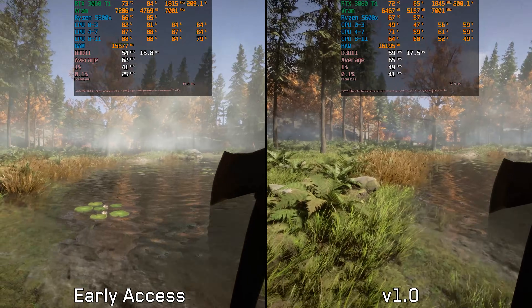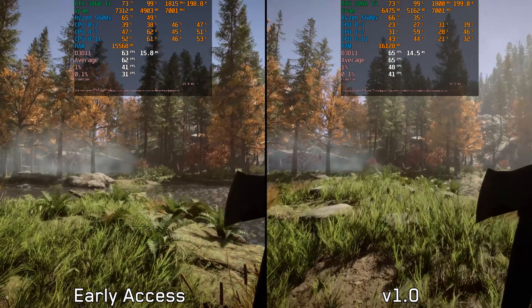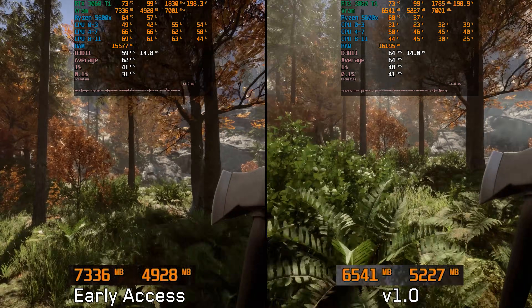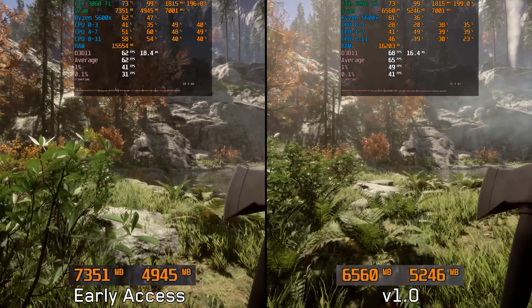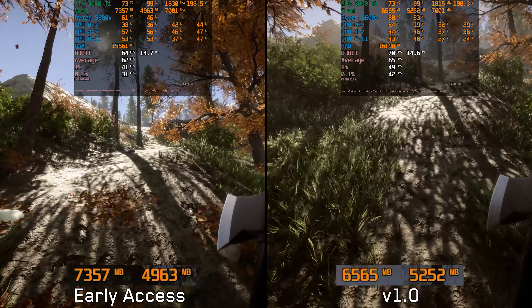Let's kick off by comparing the early access version and the newest one. The most notable difference is the lower VRAM usage with the new version. In terms of performance, we can see on average around a four percent difference between the two versions, which is not that significant. However, the current version has more consistent performance and stability, as indicated by the percentile lows.